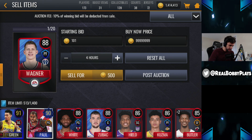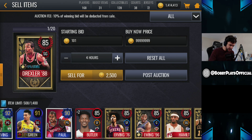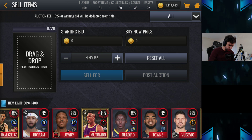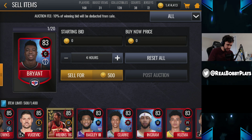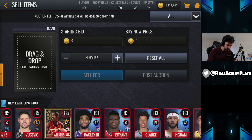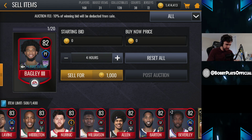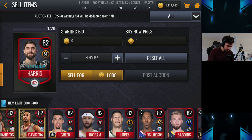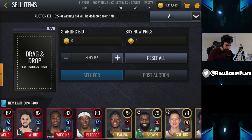Keep throwing those suckers up — all the 88s and above anyway, the 86s as well. Some of these guys will sell for like 10,000, which is more than most players go for in the Auction House. Looks like most of these guys don't really go for all that much. I don't know what the pattern is — why some sell for 500, some for 1,000, some for 10,000.